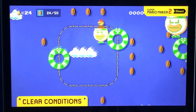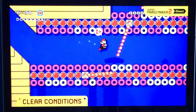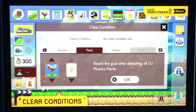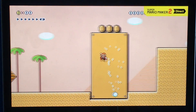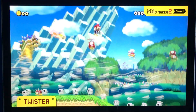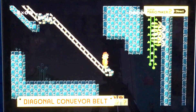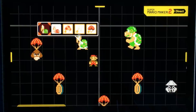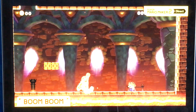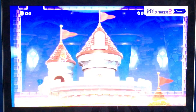Collect 50 coins. Defeat all the dry bones. Reach the goal as Super Mario. So this could essentially make it more challenge-based — like, you don't have to beat the level, you have to complete the challenge. That would be way more cool. A twister will suck up anything. Did you know red Yoshis breathe fire? Parachutes slow down the falling speed of anything attached to them. Watch out for Boom Boom. Oh my god, that derpy animation — that's just hilarious.